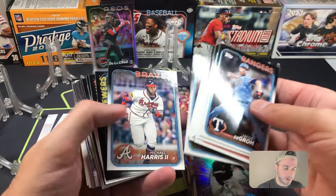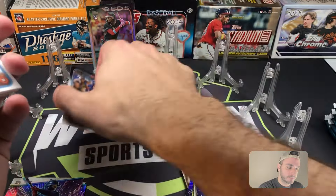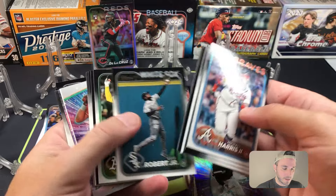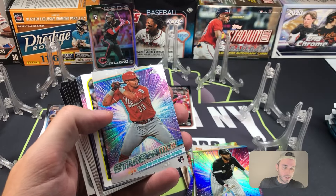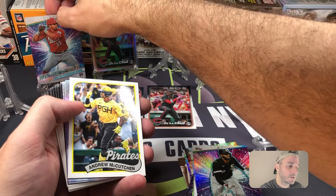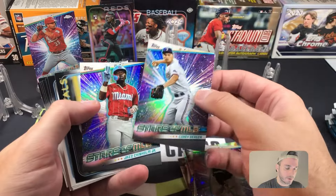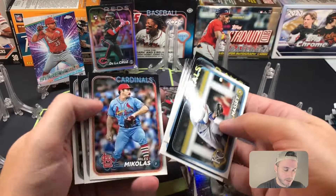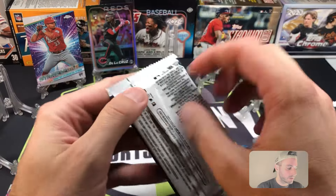Jordan Westburg rookie card, there's a base Evan Carter rookie card for the fat pack side. Christian Encarnacion-Strand Chrome rookie — nice. Andrew McCutchen 89, Jazz Chisholm, and Corey Seager Stars of MLB, and some base. Okay, two more blaster packs.